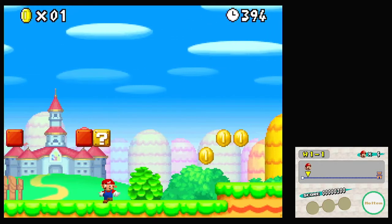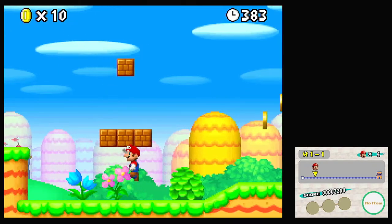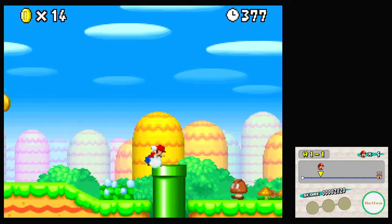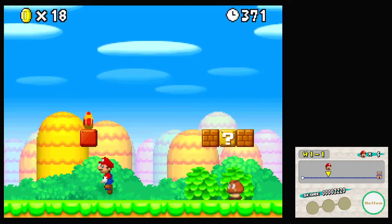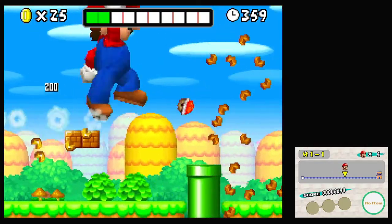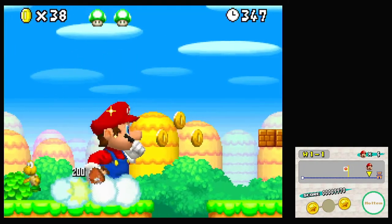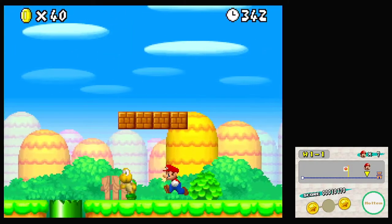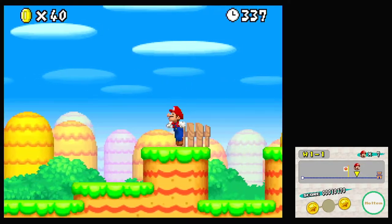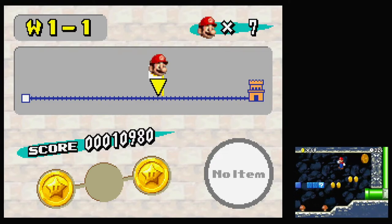World 1-1 starts and we get a mushroom right away — the music's really good. We have a Mega Mushroom, which is a new feature of this game, so we're massive! I'm not going to destroy the pipes because we need to go down some of them. You get one-ups depending on what you collect, which is cool. We've already grabbed two star coins — yes, there are star coins in this game.